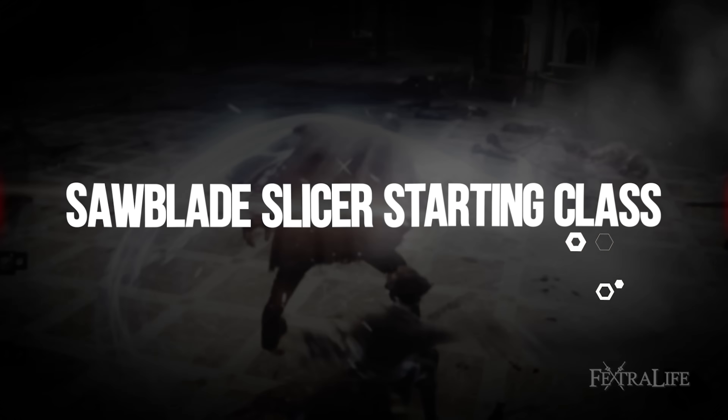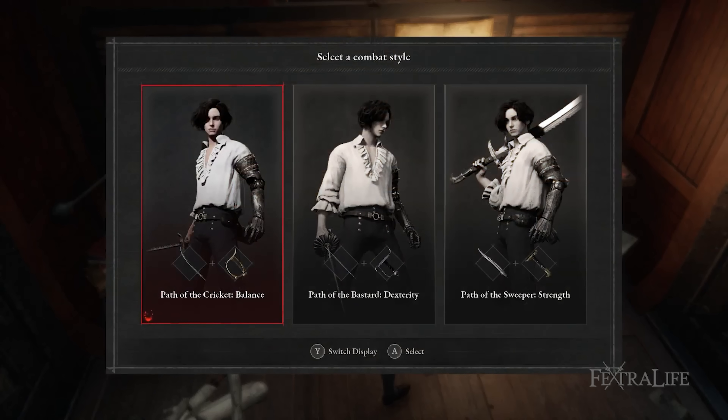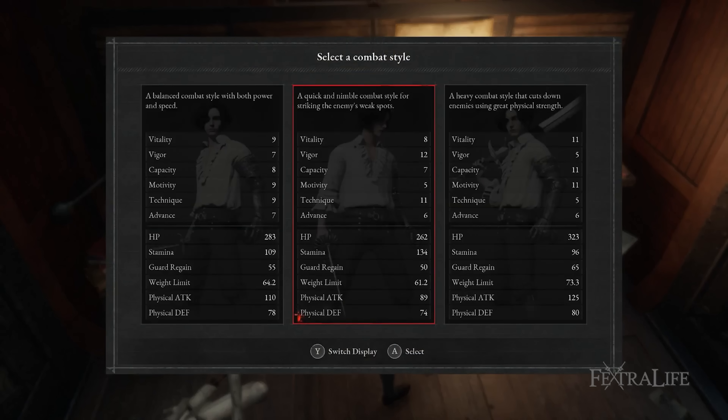The easiest class to start this build with is the Path of the Cricket, as this is a balanced build. However, if you want to use the quick and agile Technique weapons or the strong and heavy Motivity weapons in the early game before you get this weapon, feel free to do so, as you can put a Technique or Motivity crank on the handle to skew it in favor of whatever you are building.